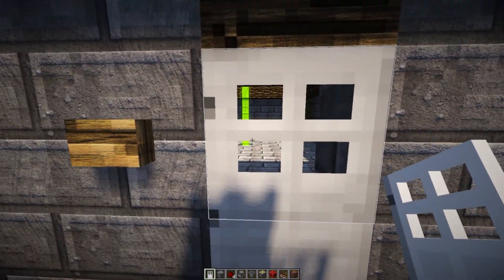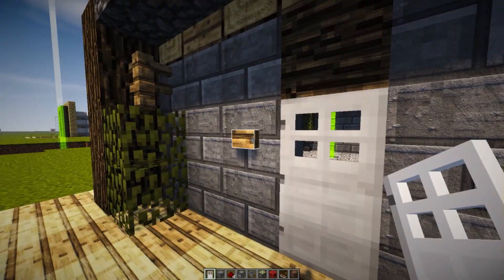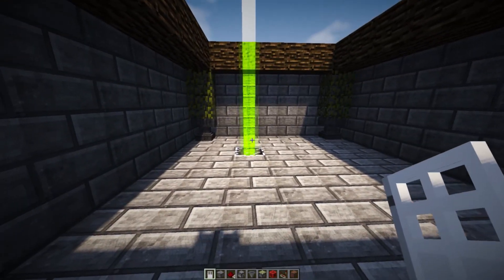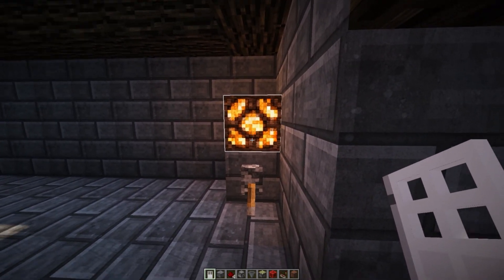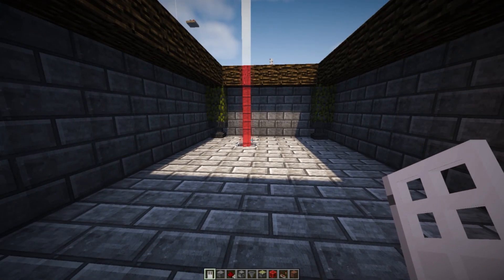At the moment, the system itself is not turned on, as you can see, indicated by the green beacon. But let's go ahead and just walk into our room, and then step on this pressure plate, flick that lever. As you can see, this redstone lamp will turn on, and our beacon will change colors to signify that the alarm is now activated.